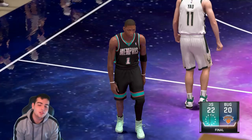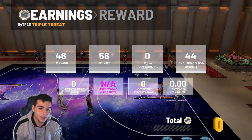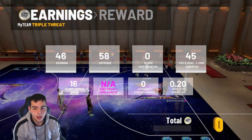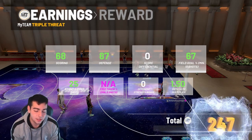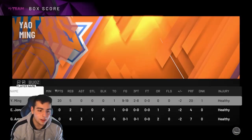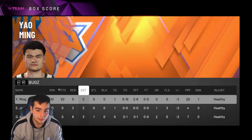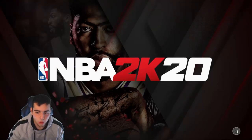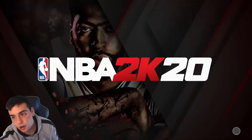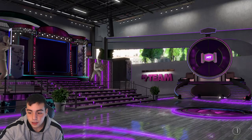We blew it with Yao. Pretty solid gameplay from the Yao Ming daddy — we did lose. I took a couple bad shots; I tried using Yao the whole game. We versed a solid team, had the game in the bag and completely blew it. But Yao went off for 19 — a couple bad shots by me, could have been better. Pretty solid gameplay overall; almost beat them with just Yao Ming. Thanks for coming out, hope you enjoyed it — have a good one, peace.